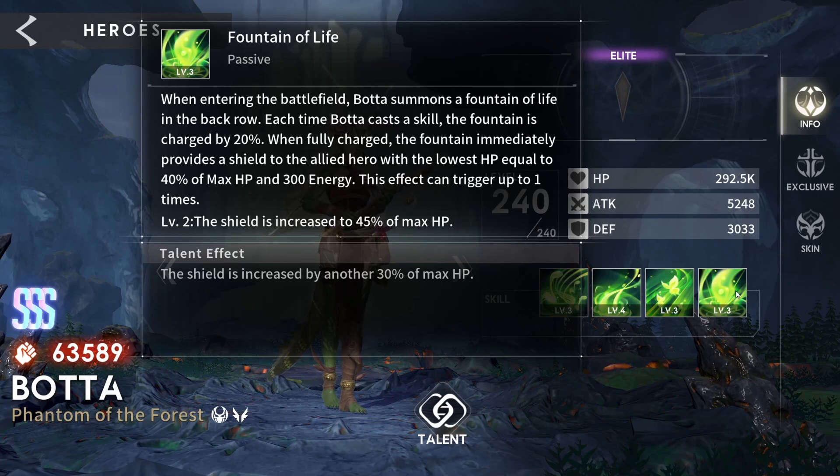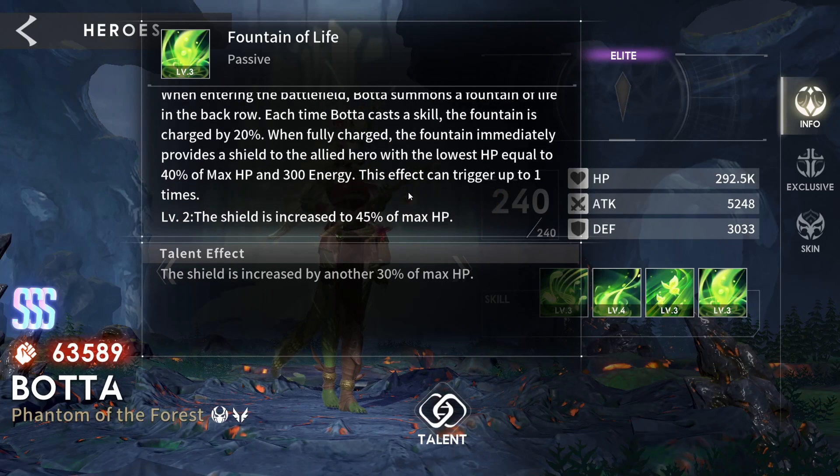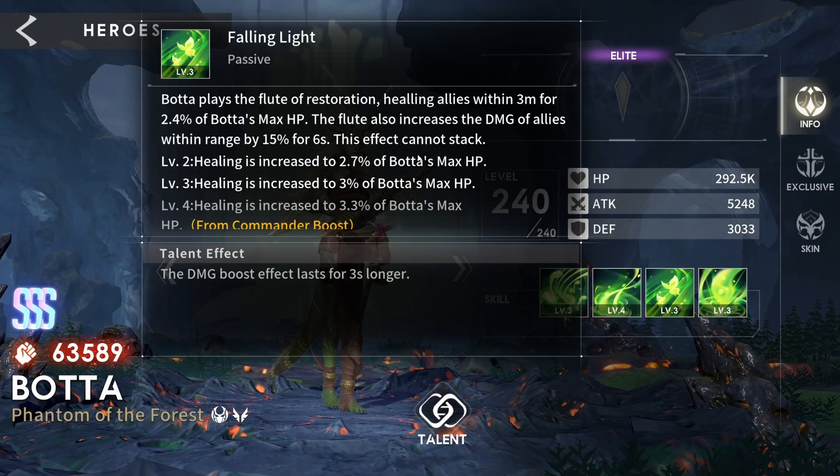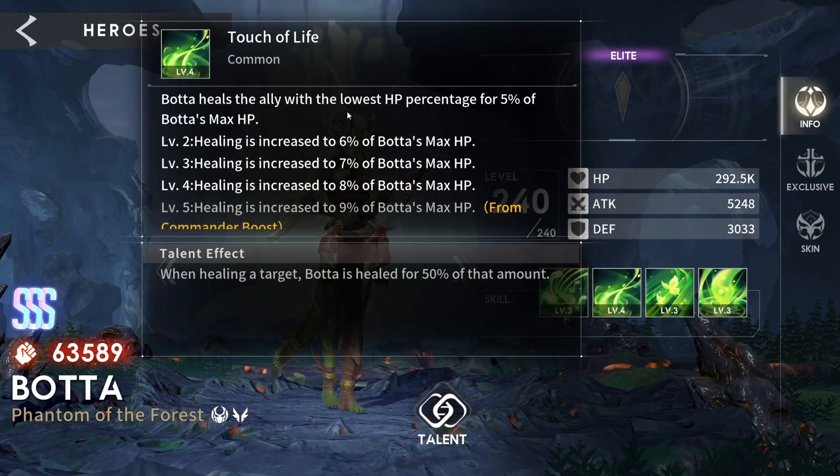Passive: entering the battlefield summons a fountain of life in the back row. When the fountain is charged, it provides a shield to the ally with the lowest HP equal to 40% of somebody's max HP, and 300 energy. That's a one-time deal, but still very nice. I hope it's this character's max HP and not the target's. Falling Light: plays the flute healing allies within a range for 2.4% of Bata's max HP — good to see. So this will be another HP stacking one. The flute also increases damage. It also heals the ally with the lowest HP for 5% of Bata's max HP. Healing target — Bata is also healed. Very nice. Good sustain.